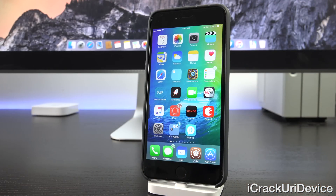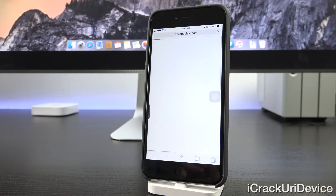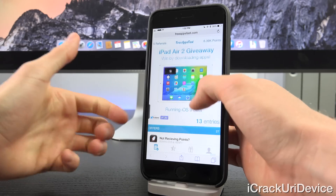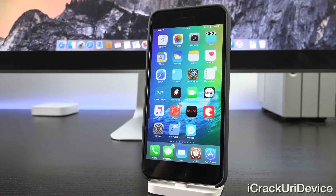That wraps up this video. I really hope you liked it — give it a thumbs up if you enjoyed the tweaks highlighted, and leave a comment below with your favorite tweaks inside of Cydia. For those interested in winning a brand new iPad Air 2, navigate to freeappsfast.com inside of Mobile Safari and sign up. I'm also doing a brand new Apple Watch giveaway soon — let me know in the comments if you're interested. For more updates on jailbreaking and iOS, like me on Facebook, follow me on Twitter, and subscribe to the channel. Until next time, this is ICU signing out.